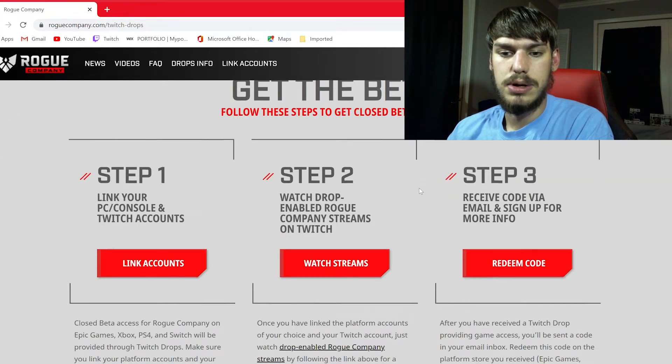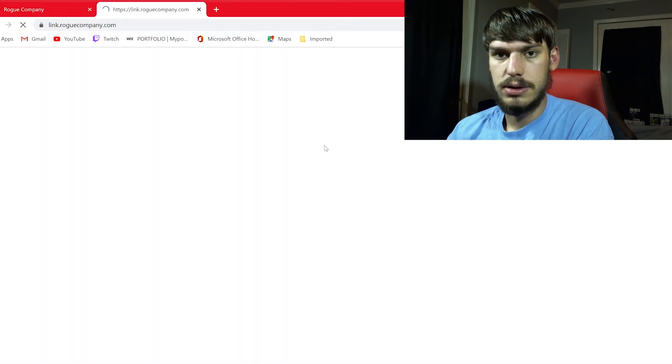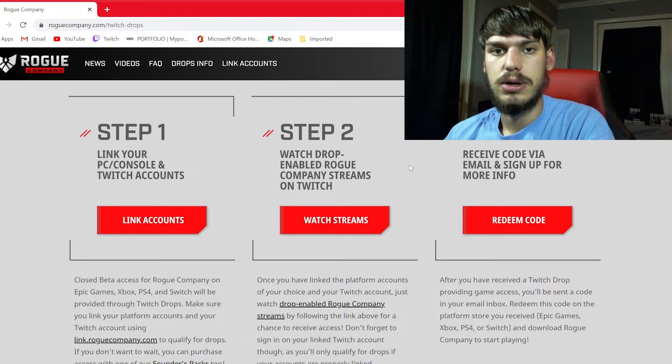In step one, you link your accounts, which leads to two different options. Then you connect it to your Twitch account, which will allow you to watch the stream on Twitch.